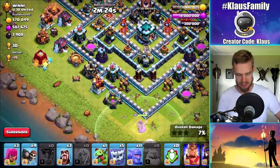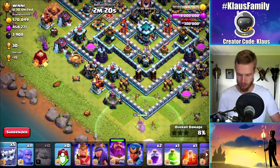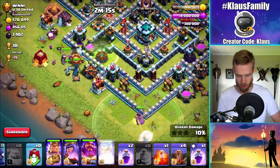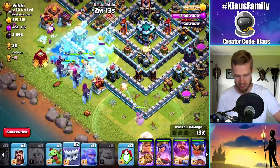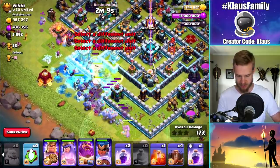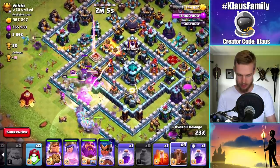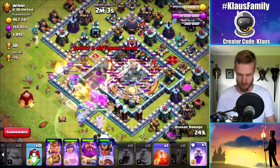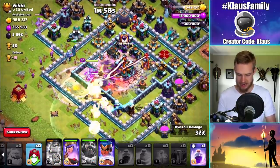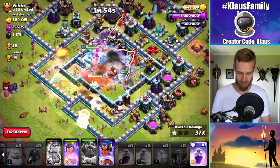Let's send that down in there. Do we want to jump? I think we want to jump. Yeah, we're gonna jump. King, queen, royal champion — we're gonna get the yetis and the bowlers. Baby dragon out on the side. Drop a rage spell up in there. And also, I really would like to quad quake. Yes, that's what I'm gonna do. I'm gonna quad quake. Poison warden's ability. Pop that king's ability. And that town hall is so, so dunzo — dunzo fashonzo.